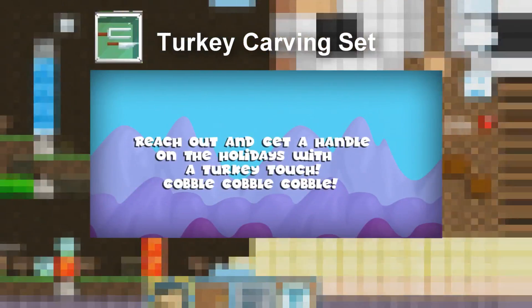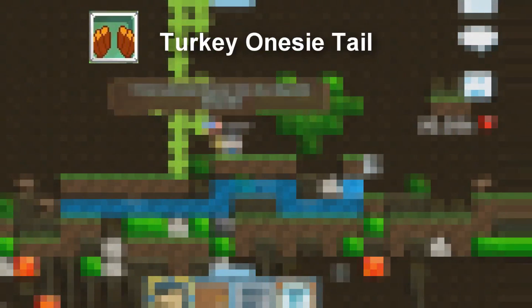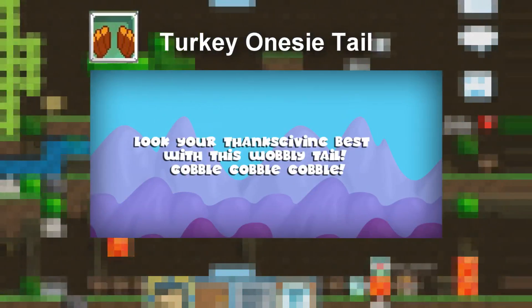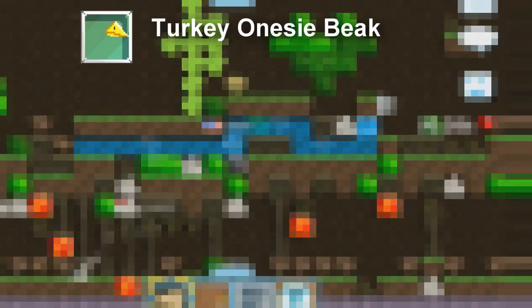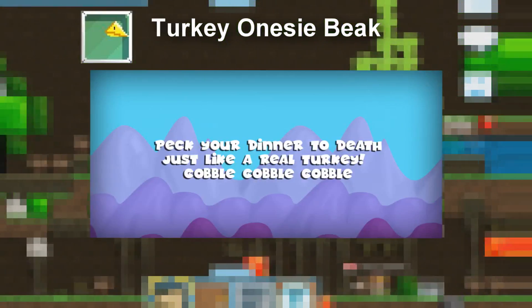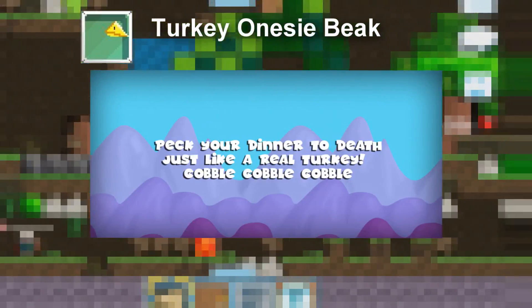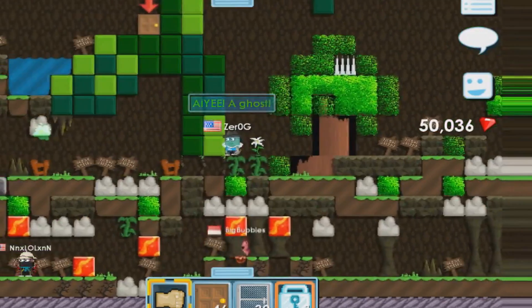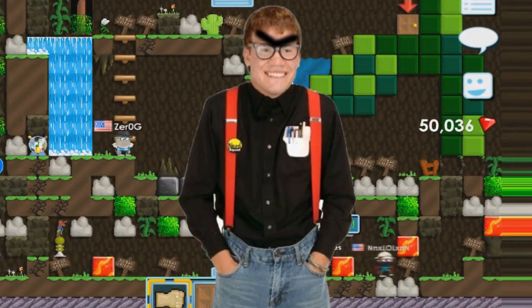Number six: Turkey Onesie Tail — the item description says 'Look your Thanksgiving best with the wobbly tail.' And the last one is the Turkey Onesie Beak — it says 'Pick your dinner to death just like a real turkey.' I'm not sure if a turkey really kills its food, but of course it's a joke.